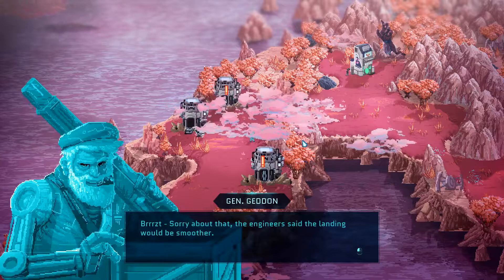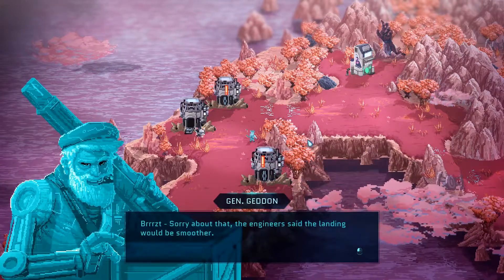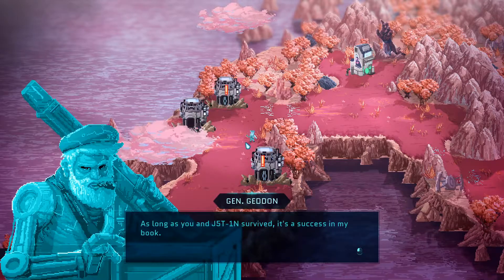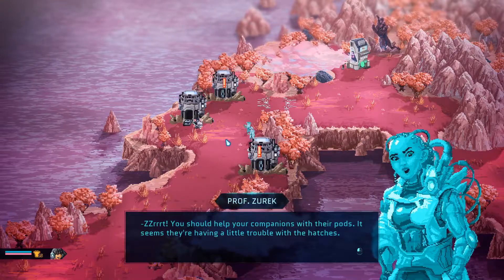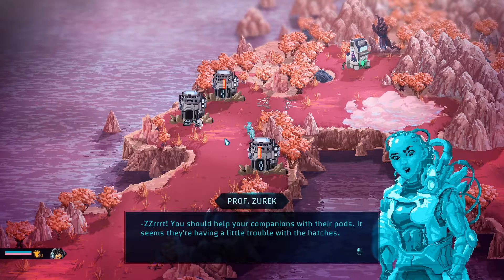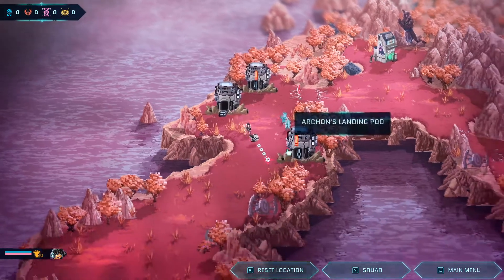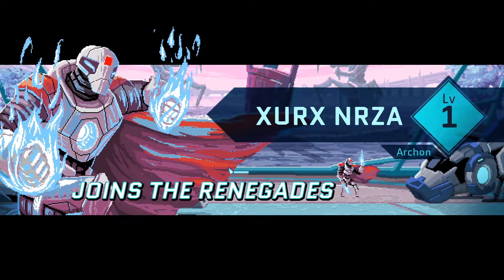So General Geddon is like the leader of all the troops. And this is Professor Zurich — she's basically the main R&D scientist person that knows what's going on and how to help. She says you should help your companions with their pods since they're having trouble with the hatches. And this little robot dude is supposed to help a lot too. He got sent through one of the dimension portals from one of the realities or dimensions that got totally wiped out.